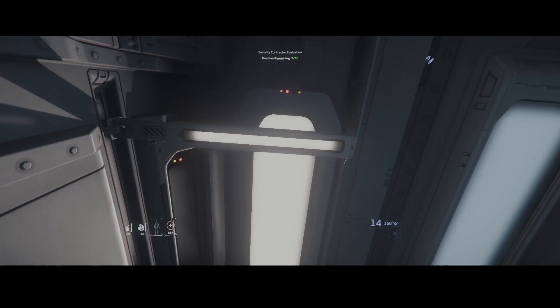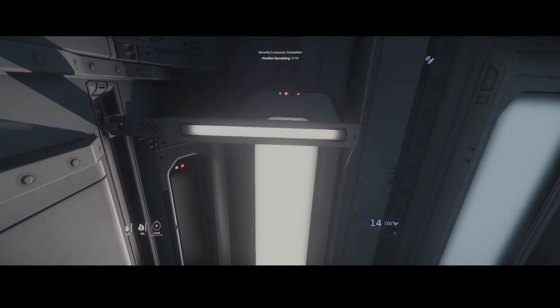This here is a tier 3 med bed. You can find tier 2 med beds in the Carrack and the 890 Jump, and tier 1 at any hospital.